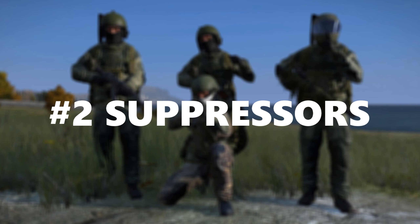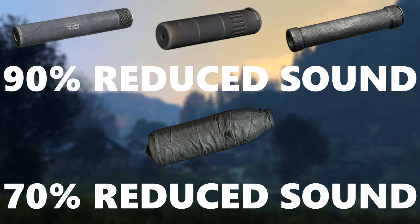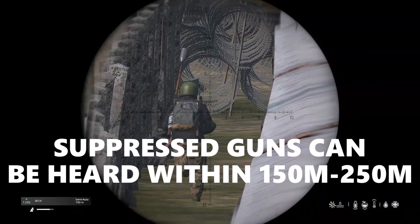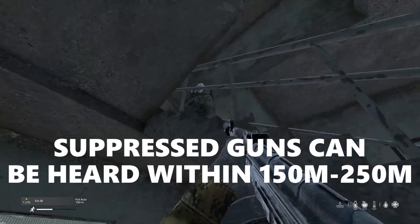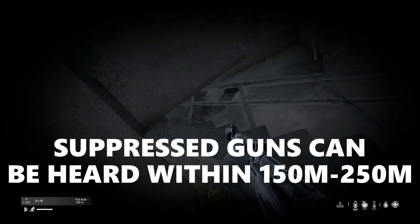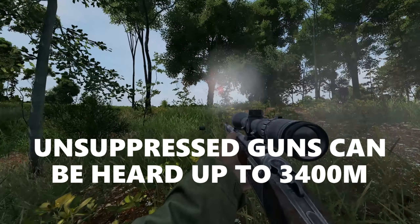Tip 2: Suppressors. The pistol, normalized and standardized suppressors reduce the sound by 90%, and the improvised suppressor reduces the sound by 70%. The pistol, normalized and standardized can be heard in a 150-250m radius, which varies depending on which gun you use. Unsuppressed guns can be heard up to 3,400m.